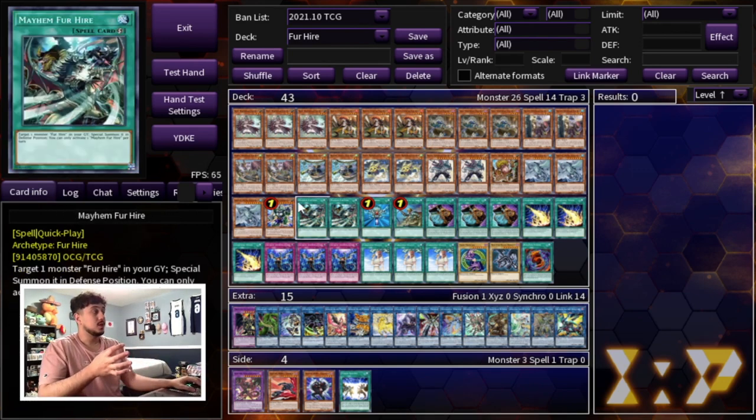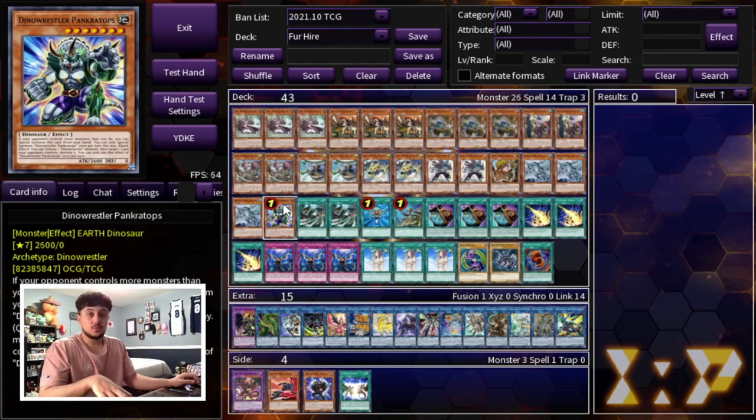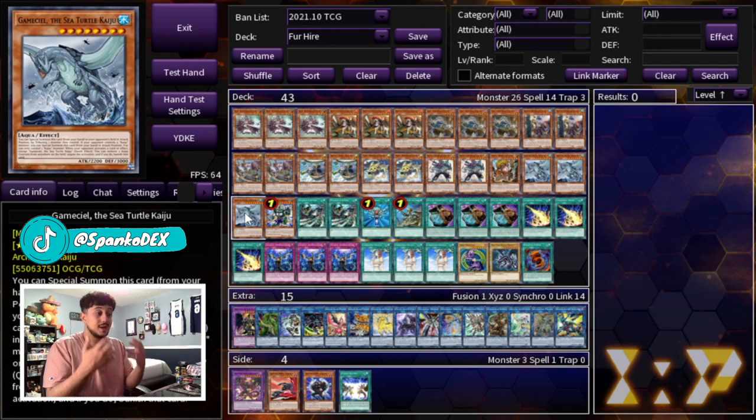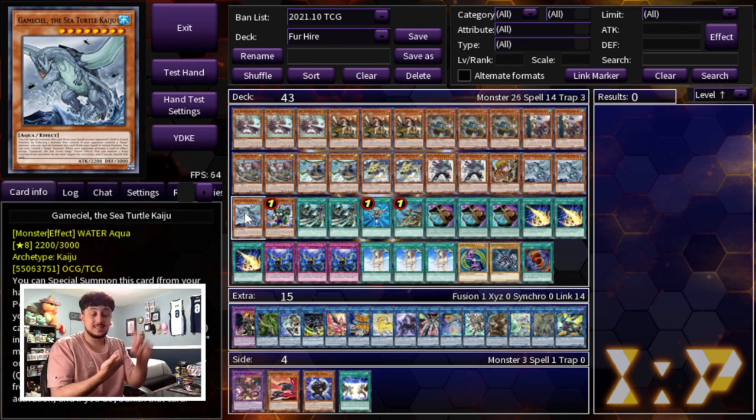Gamaseal — or any Kaiju really — is really really good because it outs anything in today's format. DPE is very popular, you have cards like Dragoon that you can instantly out with a Gamaseal. You have cards like Apex Avian which is important against Tri-Brigade, F0 as well, and even the Sky Striker matchup where Gamaseal-ing them shuts off their backrow because they'll have a monster in their main monster zone. Kaijus are really really good this format and in any going-second deck that needs to break boards, Kaijus are the way to go.